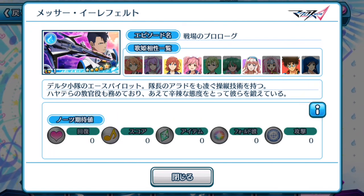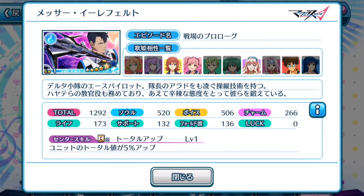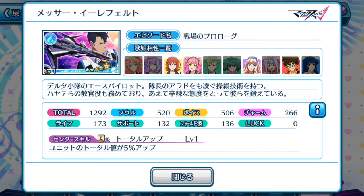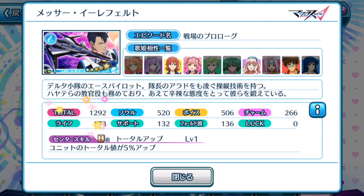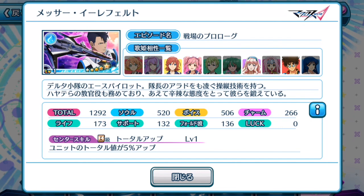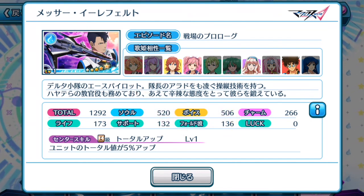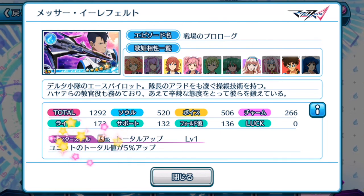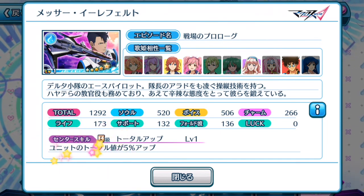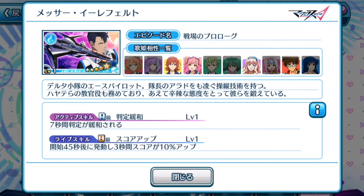Looking at Messer's episode plate — I'm just going to explain it from here. As you can see, it is only at its 5-star value, so it's only 1,292 total value. The highest stats are, of course, its soul and voice, which is pretty awesome. Its center skill basically makes units' total increase by 5% up, which is pretty decent.